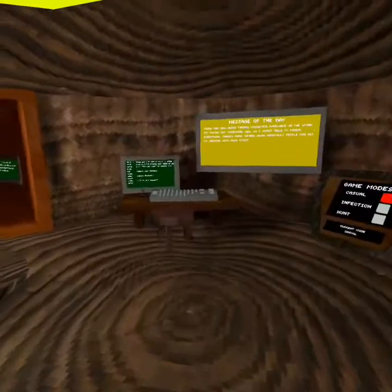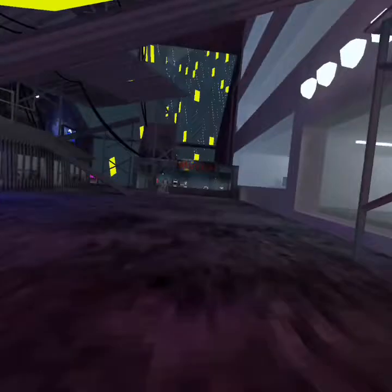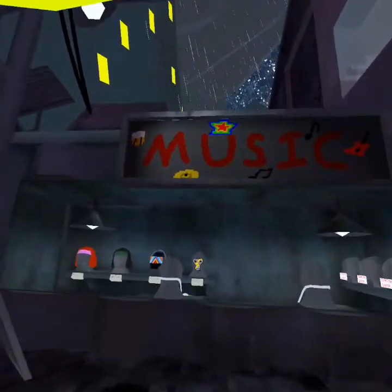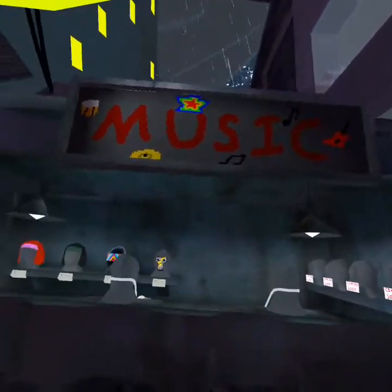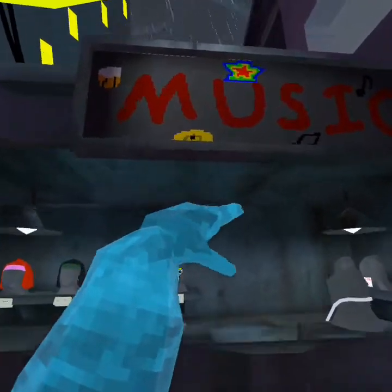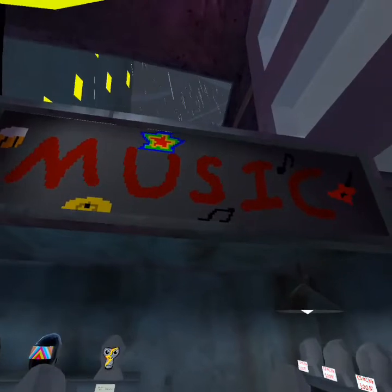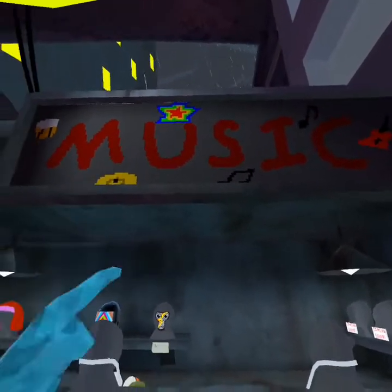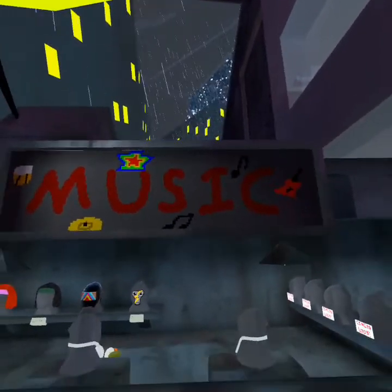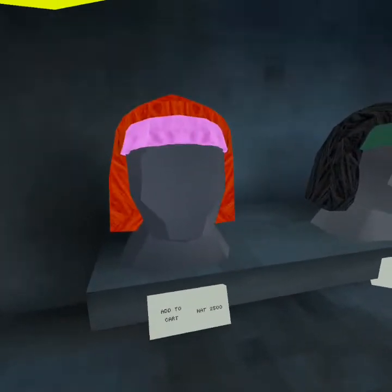Let's go to the city and see what they added. They added a new sign, which looks cool — music-themed: red text on a black background, with drums, cymbals, a star, a music symbol, and a guitar.